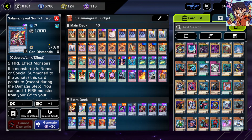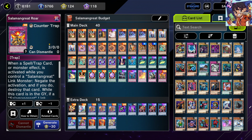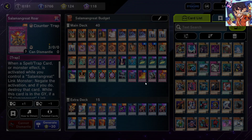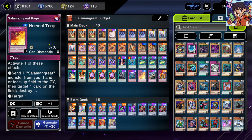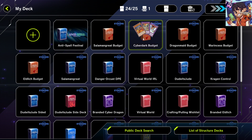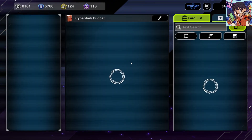Sunlight Wolf is the heart and soul of Salamangreat combos, allowing you to recycle spells and traps. Roar is a great omni-negate, and Salamangreat Rage lets you destroy your opponent's cards as long as you have a Salamangreat monster — really powerful. Overall, if you're looking for a budget deck that's pretty easy to learn and gets you used to the fast pace of modern Yu-Gi-Oh, Salamangreat is a great choice.